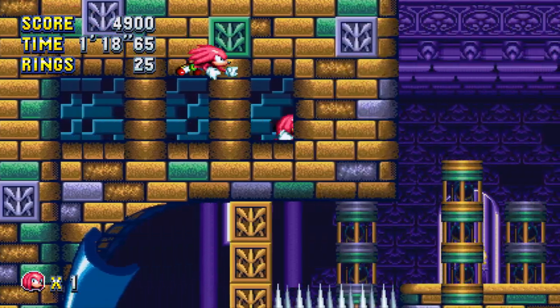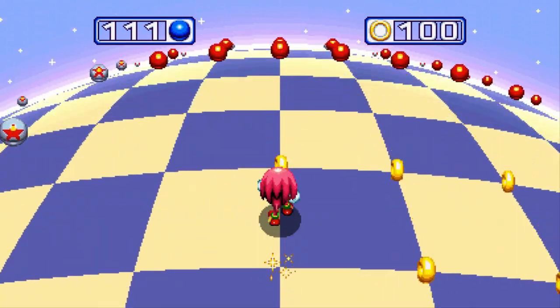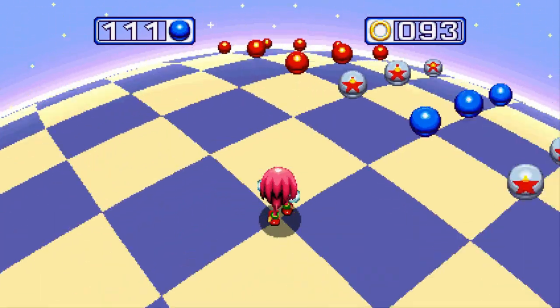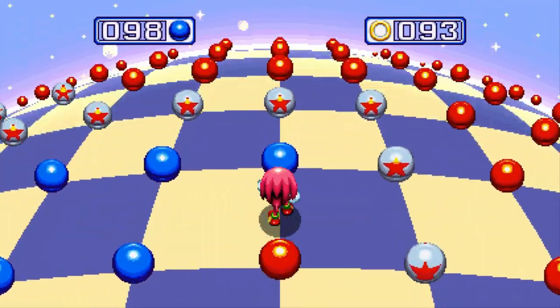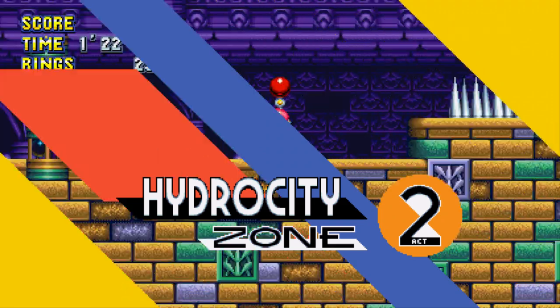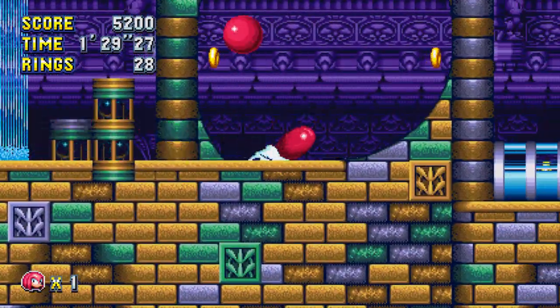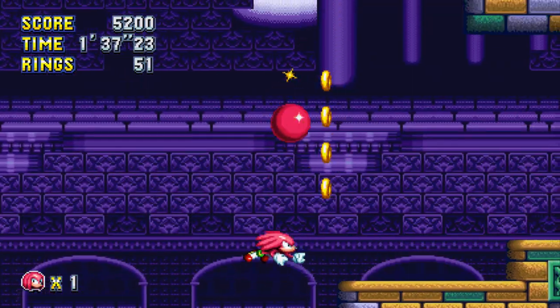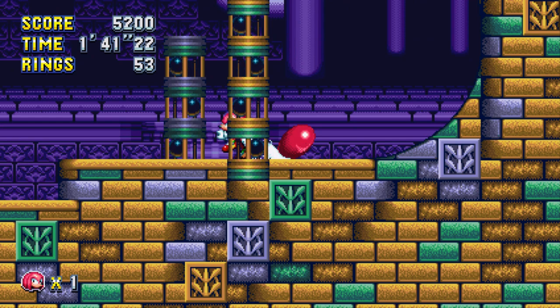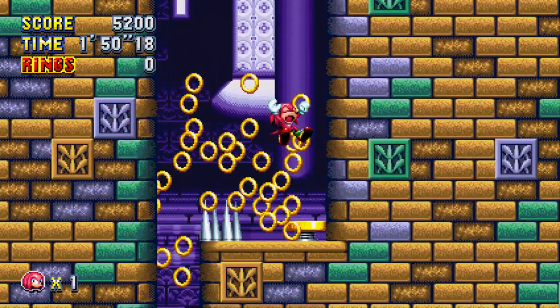There's nothing inherently bad with the Adventure playstyle. And then you have the boost gameplay, which is a good playstyle to capture the high-speed thrills and precision-based platforming that Sonic is known for in a 3D space — more so than even the Adventure games ever could. But the issue with the boost gameplay is that it doesn't really work on its own. That's why Sonic Colors had so much blocky 2D side-scrolling, Sonic Generations had Classic Sonic, and Sonic Lost World was a complete departure from that playstyle entirely.